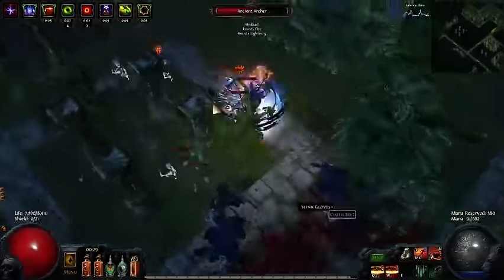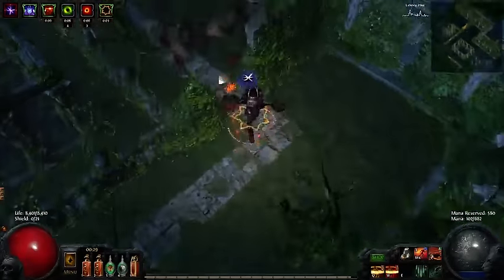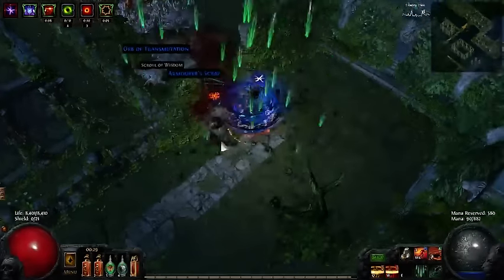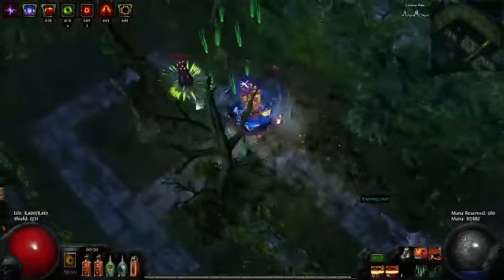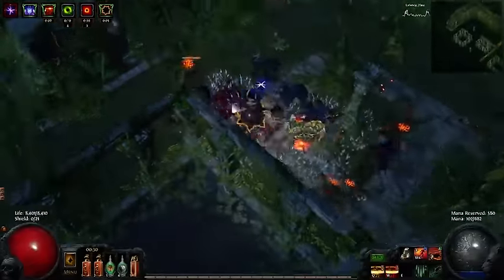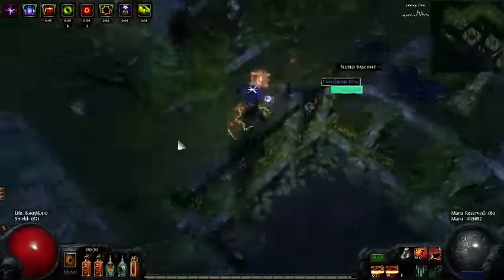My first five links are Cyclone, Cast on Crit, and then my two physical spells — EK and Bladefall — followed by Iron Will for scaling. Fortify is my sixth link, and I went with it because since we're two-handed I wanted to get the most defenses possible. For further defense I have a big life pool — I'm currently at 8.4k — which helps buffer against burst damage.